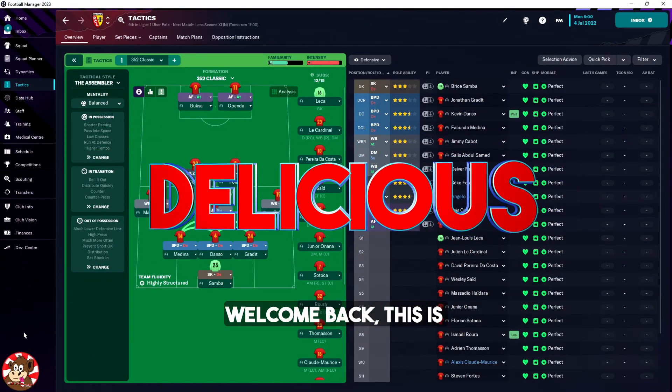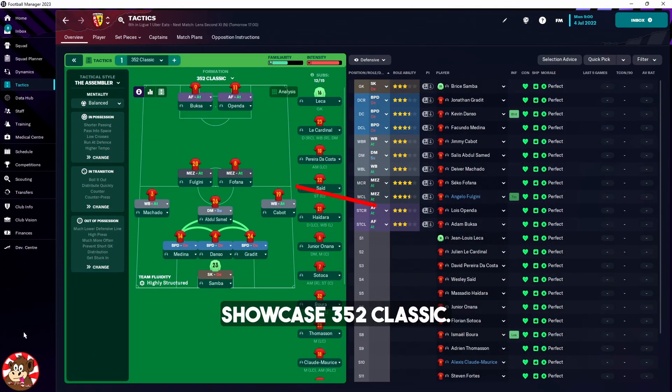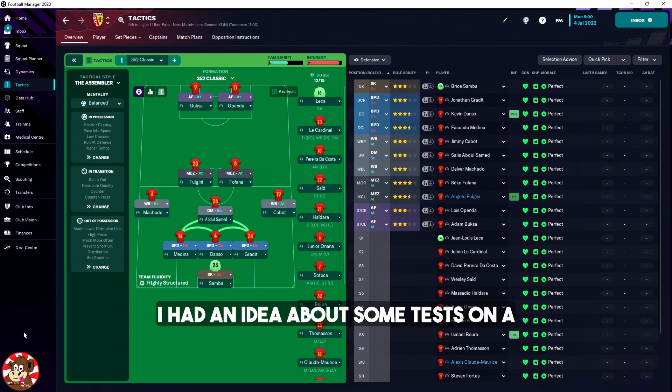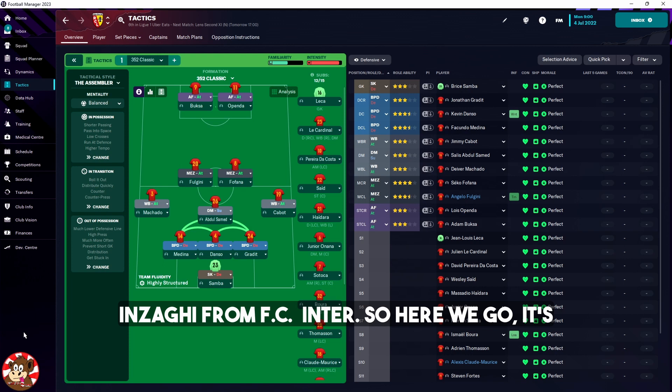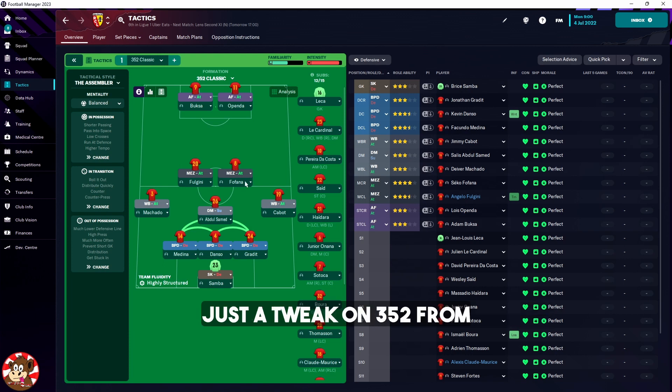Welcome back ladies and gentlemen, this is Delicios and it's going to be another TNPI showcase — 352 classic. I had the idea from some tests on FM Arena and I wanted to make something similar to Winzaghi from Inter. So here we go — it's just a tweak on 3-5-2 from Structura 3, I just moved the